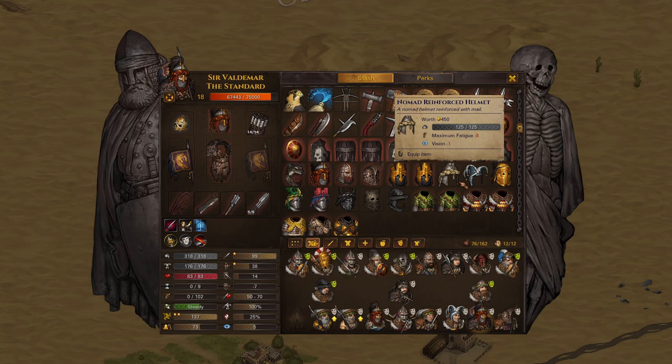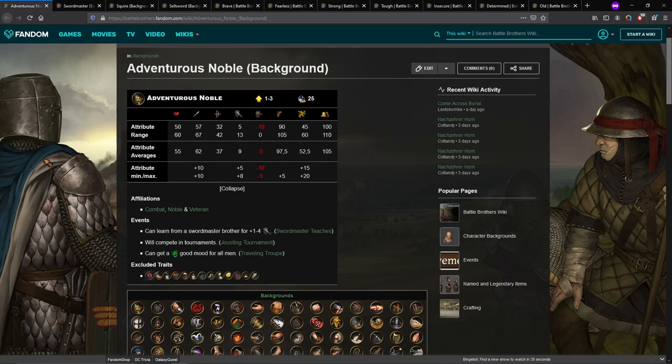Right now I want to go into the best backgrounds and best traits for your Fearsome guy. I think the best background is undoubtedly the Adventurous Noble. When you have a Fearsome build, you need melee attack to hit them, melee defense because you're a frontliner, stamina to hit things consistently, HP so you don't die, and resolve because of Fearsome — you need 100 resolve. Adventurous Nobles have the best melee defense and melee attack in the game, bar Swordmasters. That's perfect.